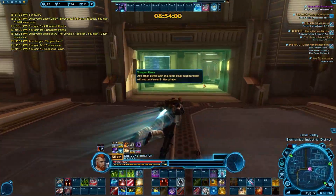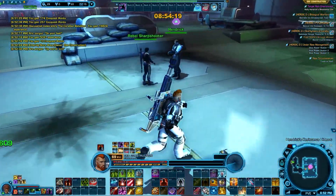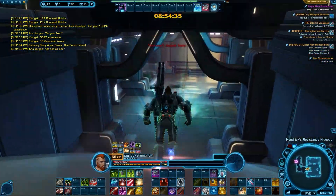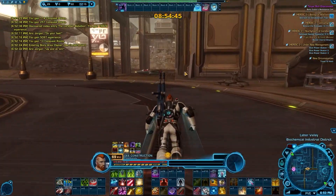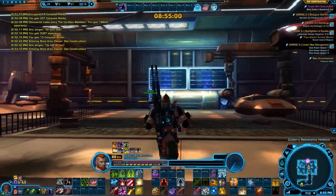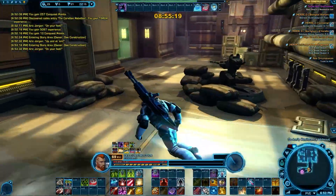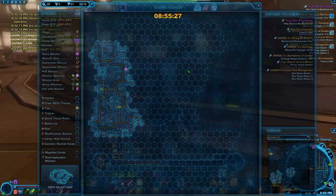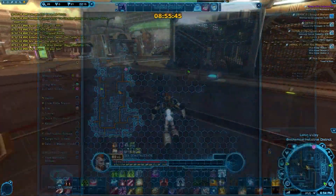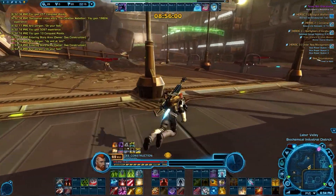It looks like Labor Valley next. There's a heroic that looks pretty close up there — Biological Warfare — so this will save us from having to take the tram. I pulled a lore object on Voss and it gave us 383 experience, but that one gave us 19,824. It could be because this one had a codex entry, but I think they're all codex entries. There's definitely some inconsistency — for whatever reason some lore objects just don't have the right attributes that get impacted by the XP buffs. So if you see a lore object — the 383 is kind of a waste, but I wouldn't turn down 19,000.